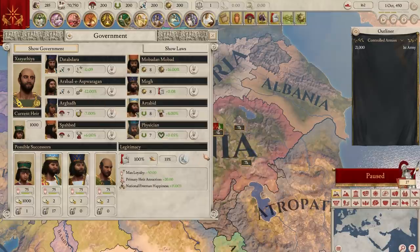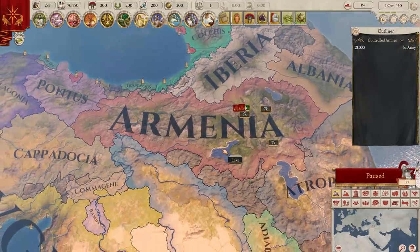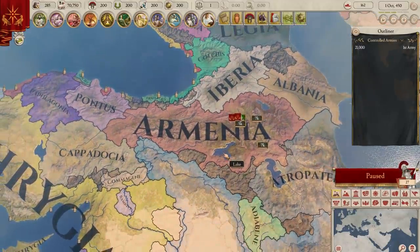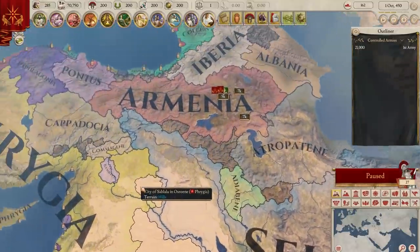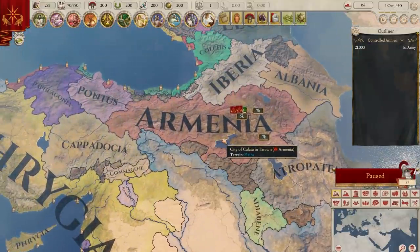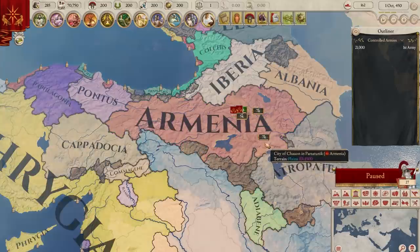That's essentially it for Armenia — a pretty easy nation to play, I would say. I don't think they have any immediate threats, as the big nations like Phrygia and the Seleucids will be largely busy with each other, and even if they are attacked, Armenia's population is quite high and terrain is quite defensible. Their internals are also pretty stable, other than the religion issue, which on its own is quite manageable.